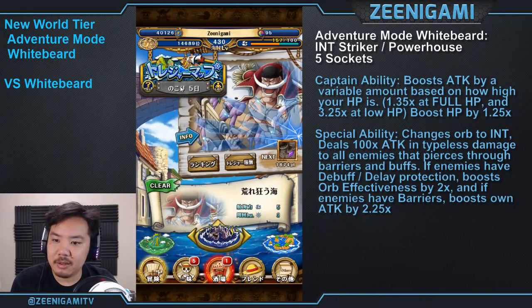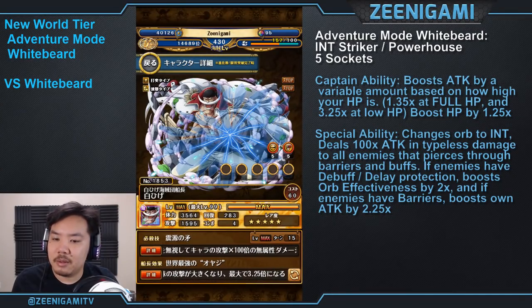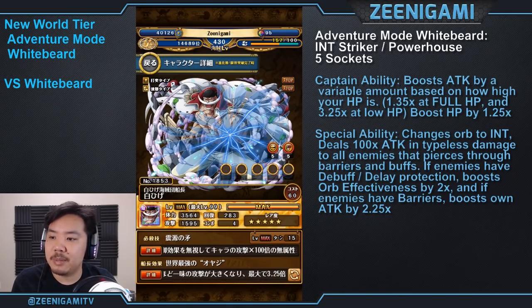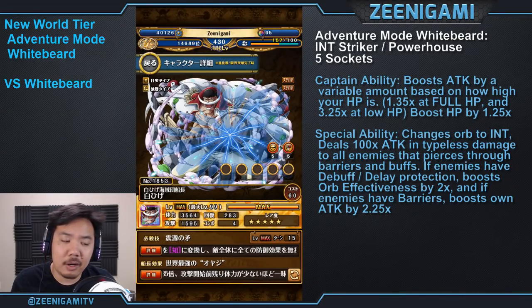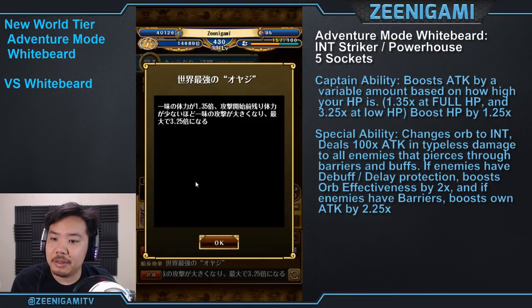Whitebeard fully limit broken has 5 sockets, defense from PSY characters, and Enrage — additional attack whenever you take damage. His captain ability boosts the attack of all characters based on how much health you have and boosts your health by 1.2 times. After limit break, the attack boost goes up to 3.25 times at 1 health and 1.35 times at full health.